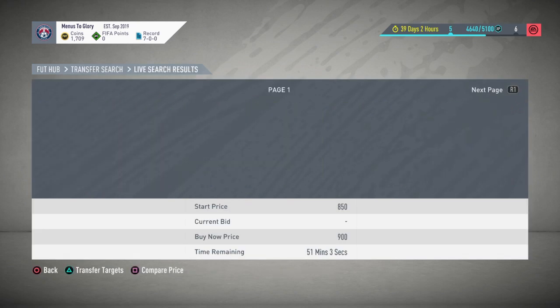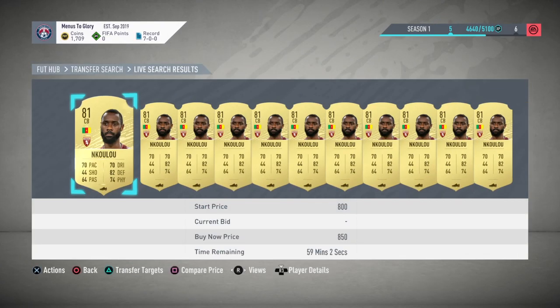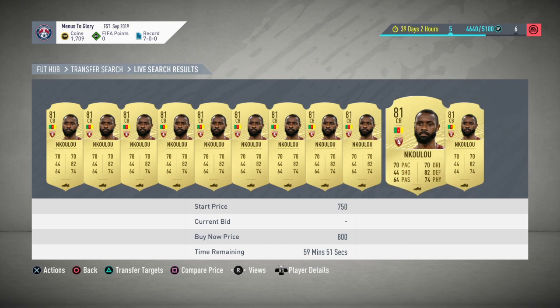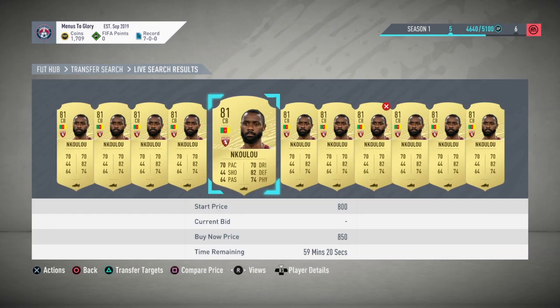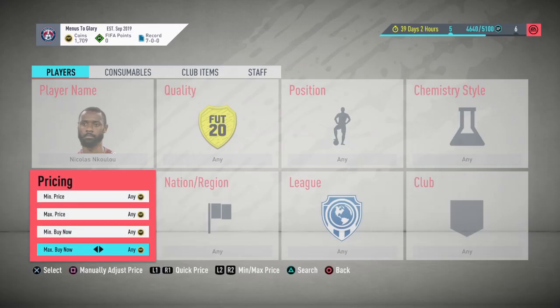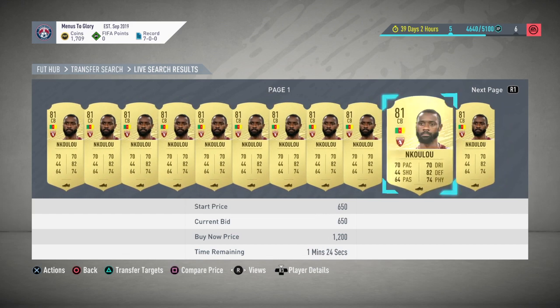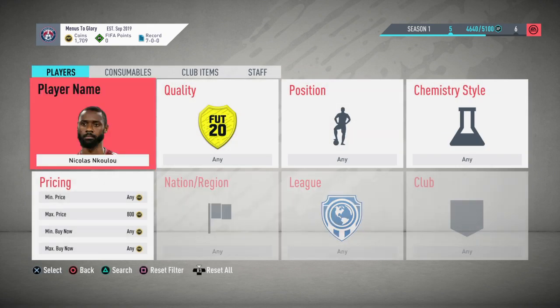So Nkulu looks like he's about 900; 850 would be your sell price for this guy. This method is ideal if you've got a lot of coins and just want to make steady coins. 700 coins might get him, maybe not. If he's 850 sell price, he'll probably rise to around the 1,000 coin mark. So you'd want to go in and bid a load of 750 coin bids. If you've got like 20 to 30k, that would be ideal.